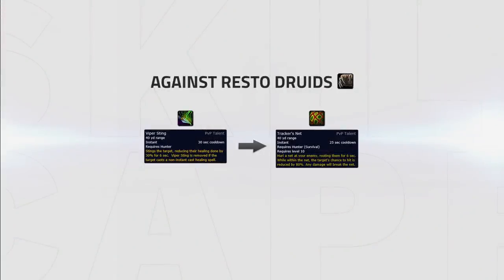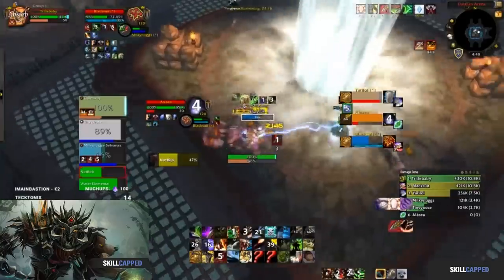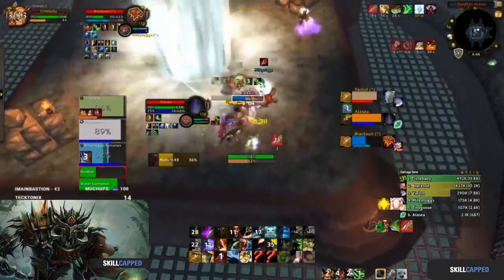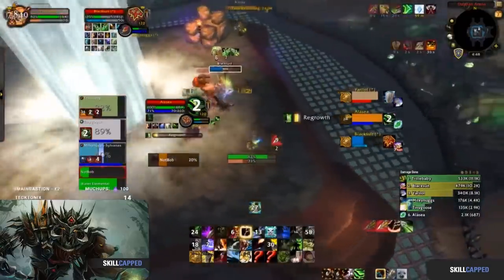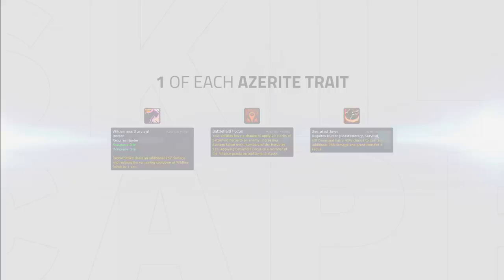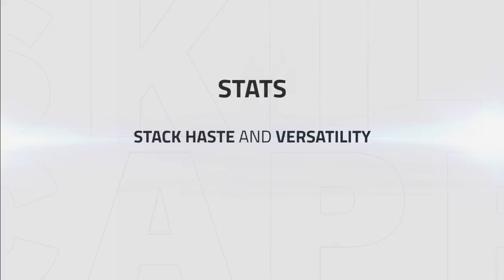Viper Sting could be used versus Resto Druids instead of Tracker's Net, since you can't root a druid. Viper Sting reduces healing done by 30% for 6 seconds but is removed when the target casts a non-instant healing spell — Resto Druids hardly ever cast a healing spell but instead keep their targets topped with HoTs. For your Azerite traits your best traits are Wilderness Survival, Battlefield Focus and Serrated Jaws; for the best damage increase you want one of each, and Serrated Jaws can be swapped for any trait you prefer. For stats you want to stack haste and versatility, as haste increases the rate at which your DoTs tick. Mastery is in third place, and critical strike should never be used.